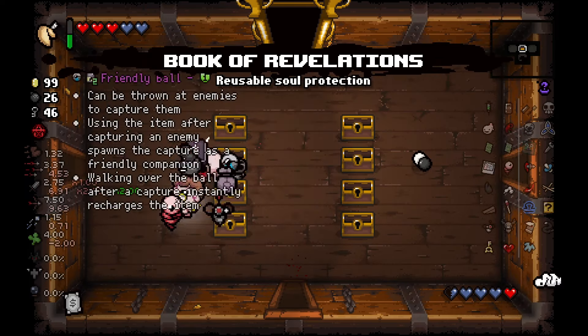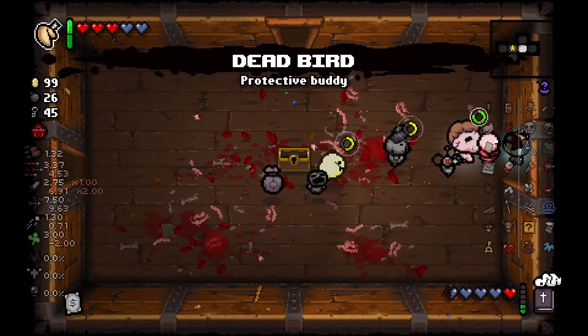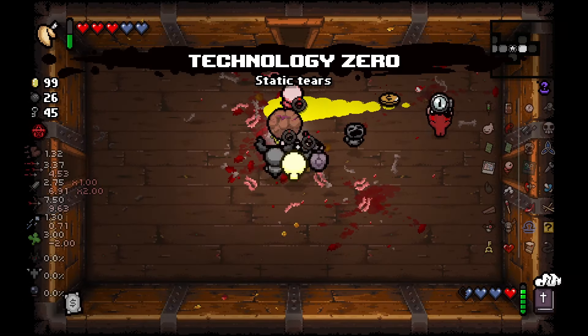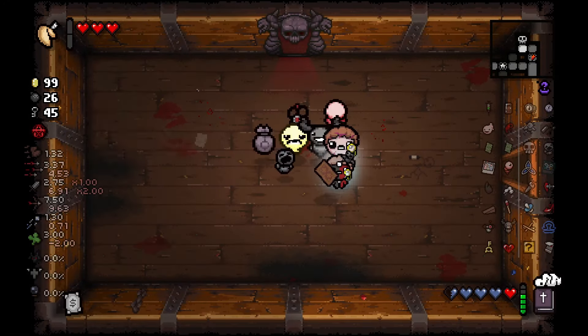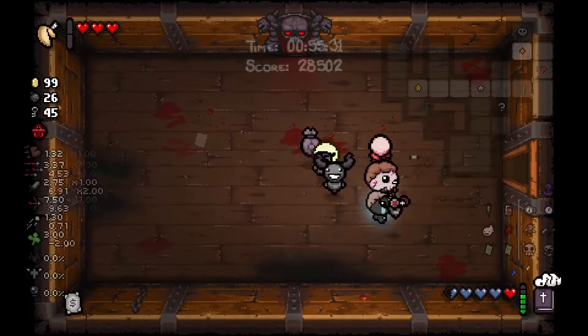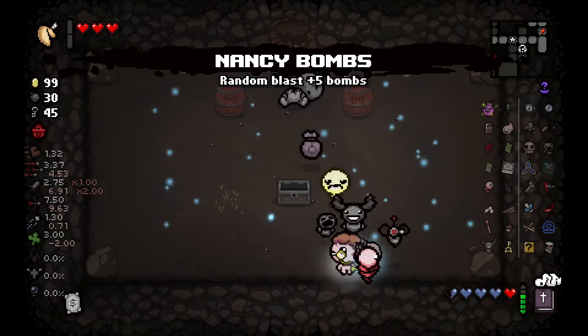We leave behind the Friendly Bull and move on. Next, we grab Dead Bird, then Cracked Orb. Then we get very lucky and pick up one of my favorite items in the entire game — Tech Zero. We also manage to find a Sun card, which maps out the rest of the floor for us. In the Secret Room, we grab Nancy Bombs.